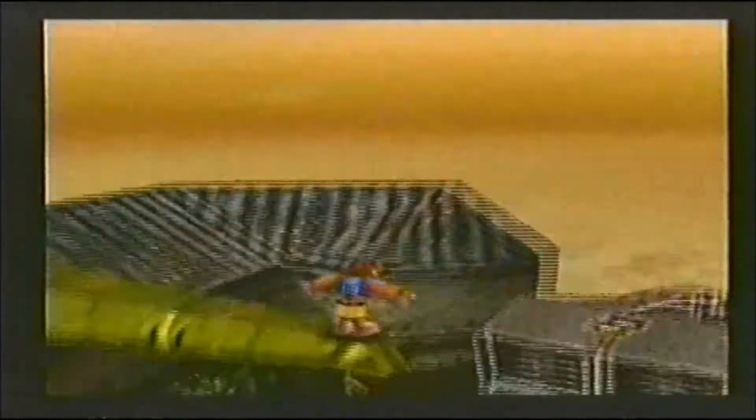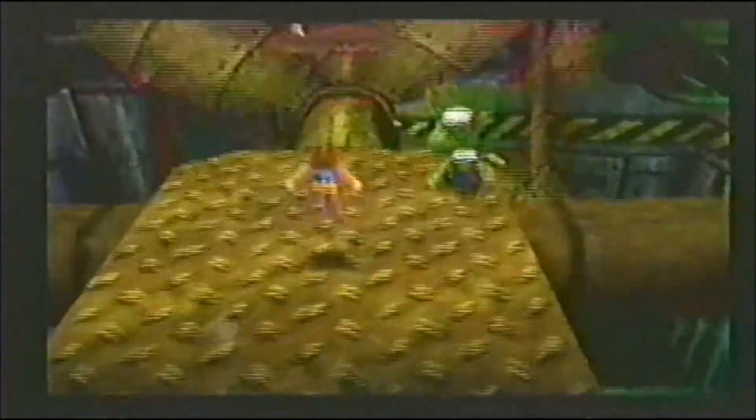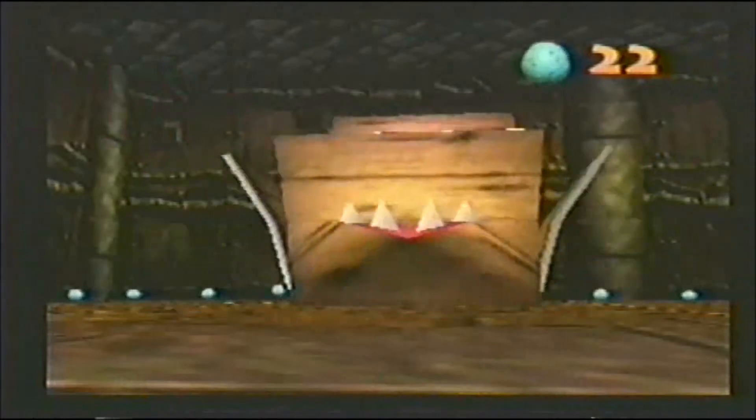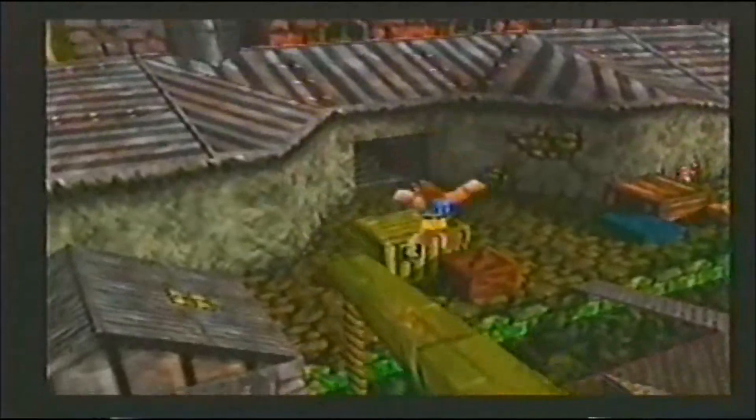Rusty Bucket Bay! Our heroes find themselves aboard the HMS Gruntilda, and there'll be no mistaking this ship for the Love Boat in Rusty Bucket Bay! Everything on board seems to have something against you, and if you're not careful, you'll definitely go down with the ship! Be on your guard as you explore this old derelict, from the funnels up on deck to the crates in the cargo hold, because you may meet a fate much worse than walking the plank!